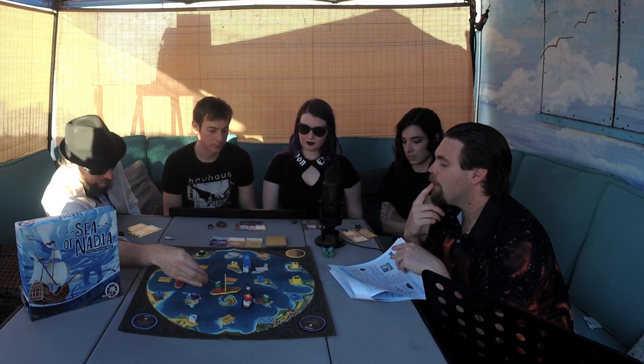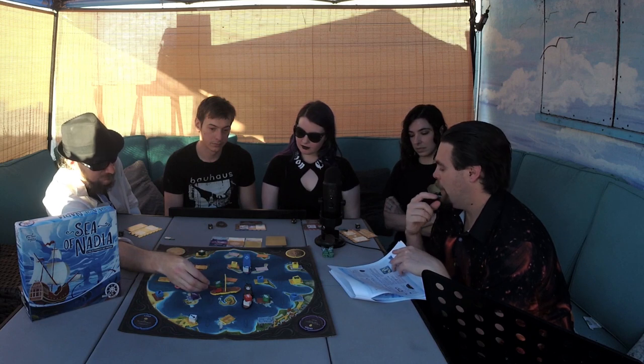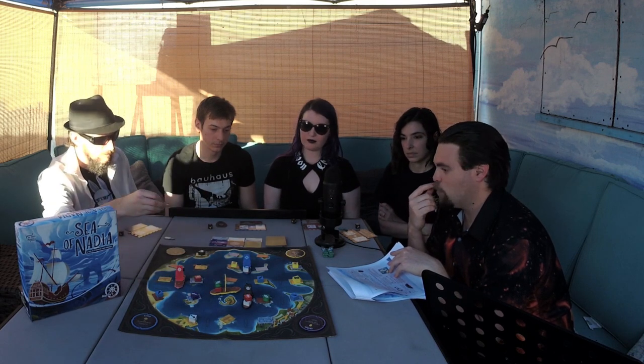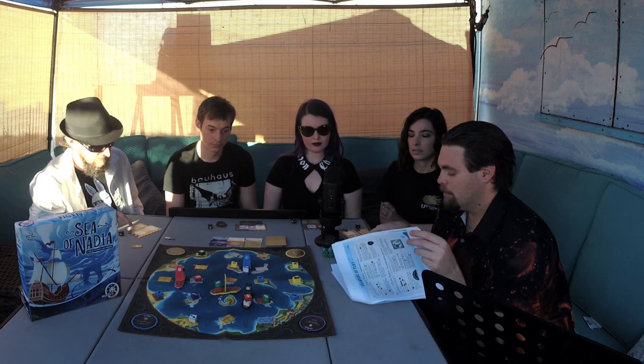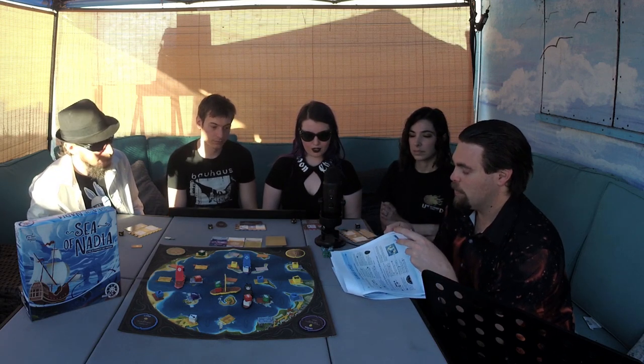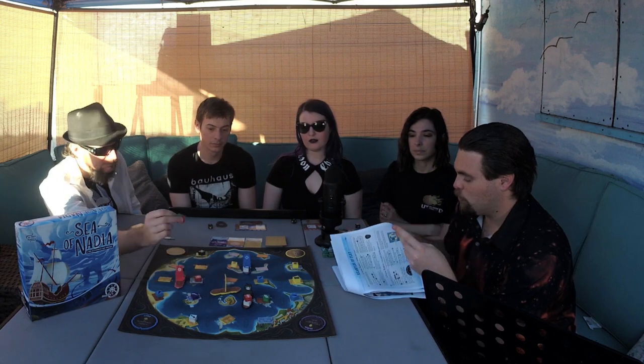For the brown chest it costs one red and one green — I have one red, one green. How many actions does it take to open the chest? One. But I get an action back because of my captain ability. It says: after you open a chest, immediately gain one more action.